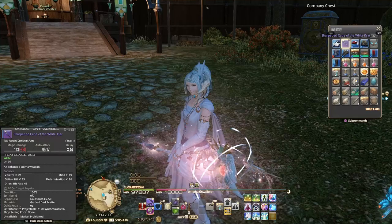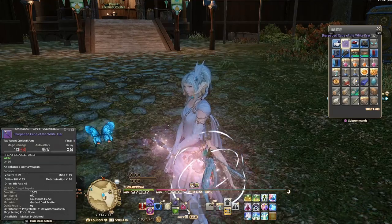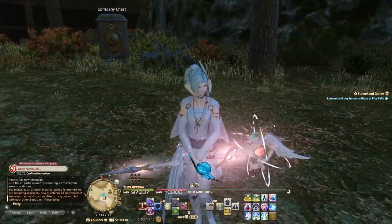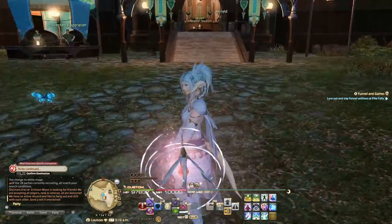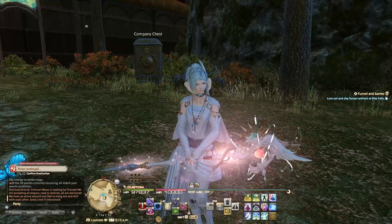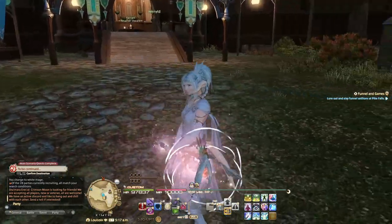It's a purple weapon, which means it's what's known as a relic weapon. Relic weapons are weapons that you essentially grind for in order to power them up or make them shiny for glamours. This weapon probably took me a few hours of gameplay to achieve — it's not that challenging to get, it's just time-consuming and grindy. This is the only relic weapon that I have for glamours.